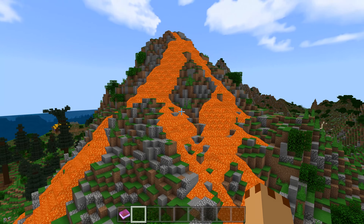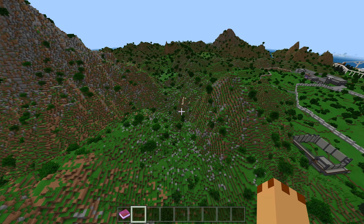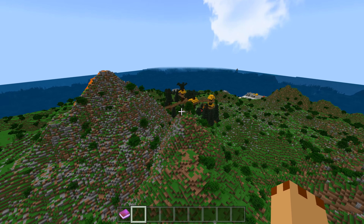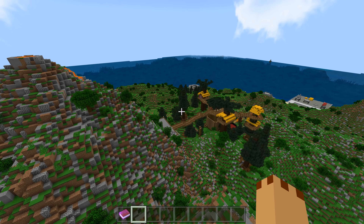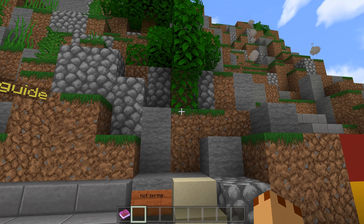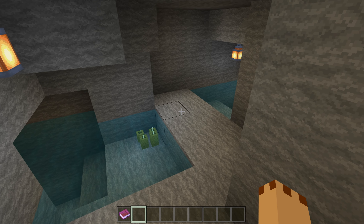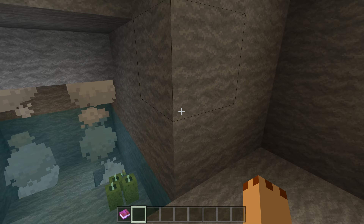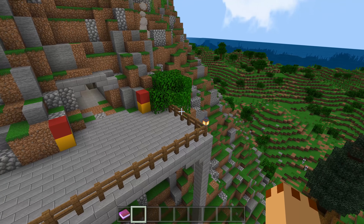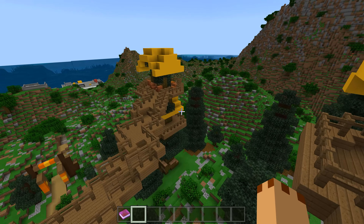The volcano has lava coming down which looks pretty damn cool. Let's make sure there's nothing else hidden at the back. We have got Camp Cretaceous! There's a hot spring going to be there. I like that — here is Camp Cretaceous, a nice little representation.